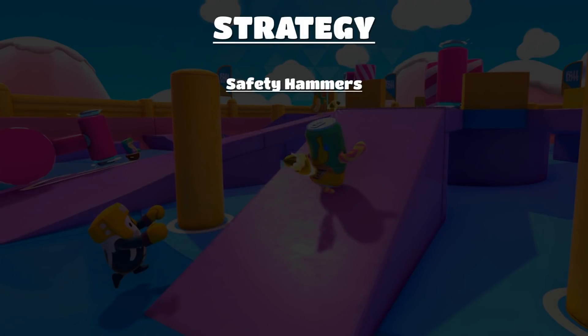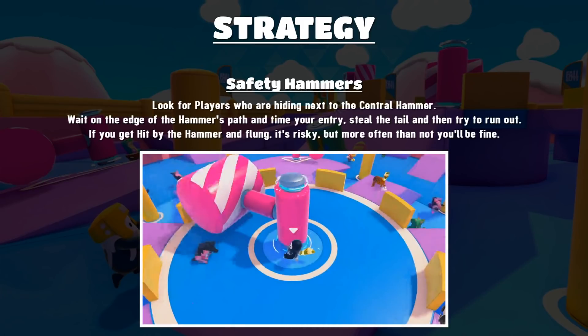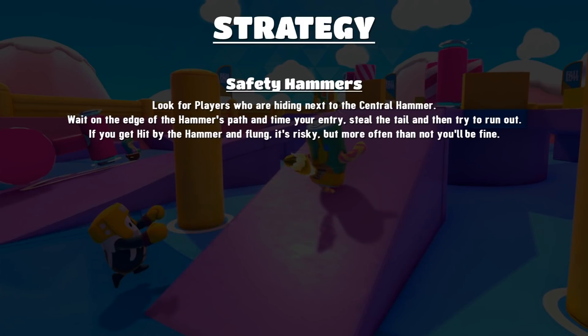The next strategy is safety hammers. Look for players who are hiding next to the central hammer. Wait on the edge of the hammer's path, take your time, time your entry, steal the tail, and then try to run out. If you get hit by the hammer and flung away it's risky because somebody might grab you while you're on the floor, but more often than not you'll be fine. So wait on the edge, watch if people start moving, and do time your entry — it's really important to get the tail.